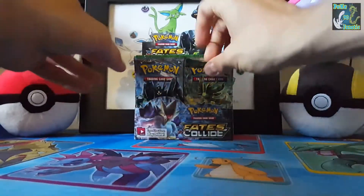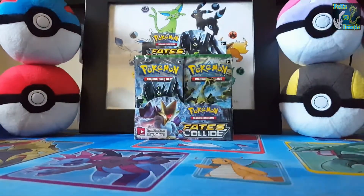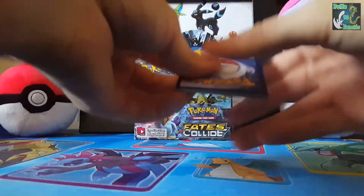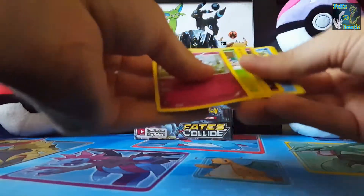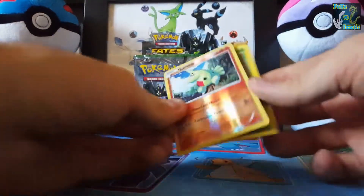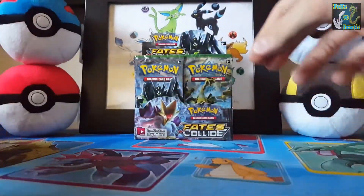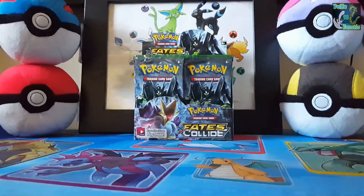Let's start off with an Alpha Pack and I'm going to do it how I usually do it — if I pull anything ultra rare, you know what I mean by that: EX, Full Art, Secret Rare, anything like that, I will give away the code for that pack. We have a Larvitar and a Muffin. If I pull anything ultra rare wise, I will give you the code for that pack.